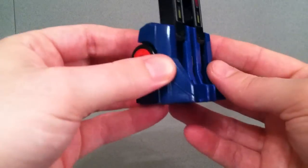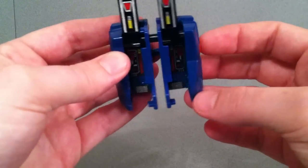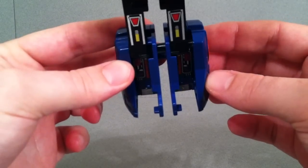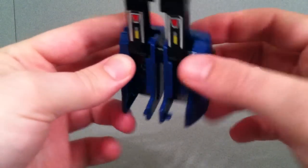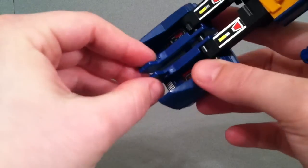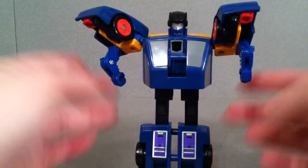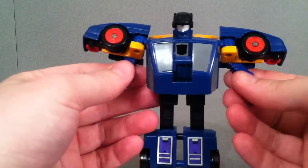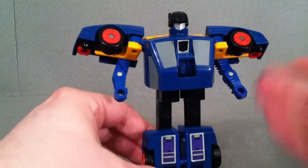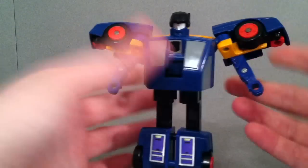I forgot to mention that whenever he's in his Punch Autobot mode, he has feet kind of the same as Headstrong of the Predacons, which is honestly the crappiest part of the figure. So I always leave him in his Counterpunch mode, and that's what he mostly turns into in the show anyway, since he's a Decepticon spy.